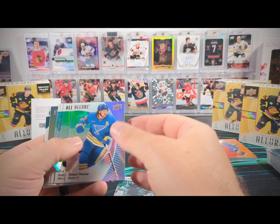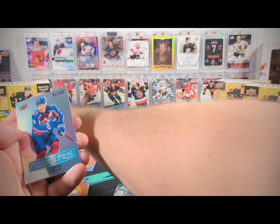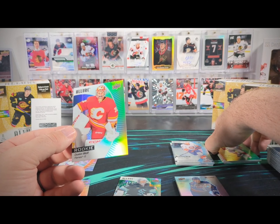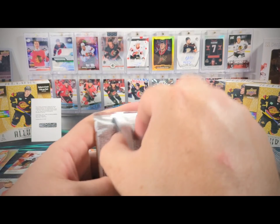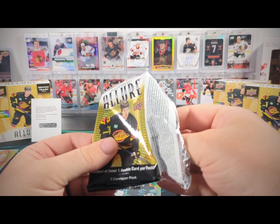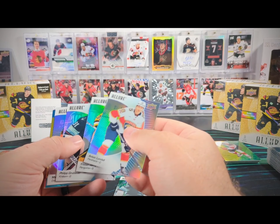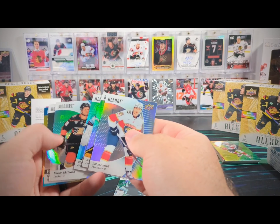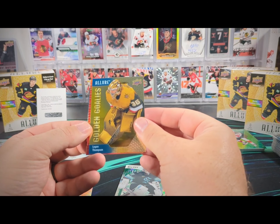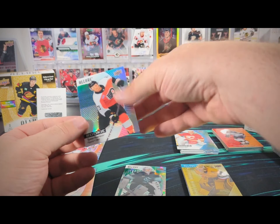Robert Thomas. We've got a Sebastian Aho black rainbow, Polished Prose Cale Makar, Luke Hughes yellow green color flow, and a Dustin Wolf base rookie. We have a Matt Savoie black rainbow rookie and an Adam Fantilli red orange color flow, then a Tyson Forster base rookie.